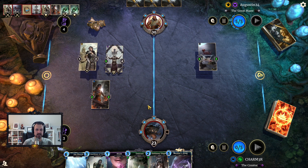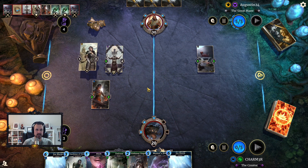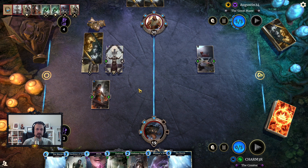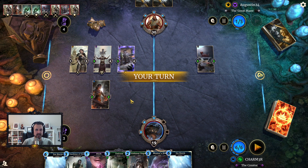Maybe saving that for Gardener is theoretically correct, but if they don't have Fervor we're hoping they play small things here because we could crash into this and then Ice Storm, which would be a pretty big deal as we try to stall to get to our combo.